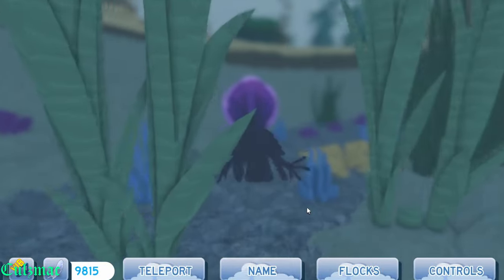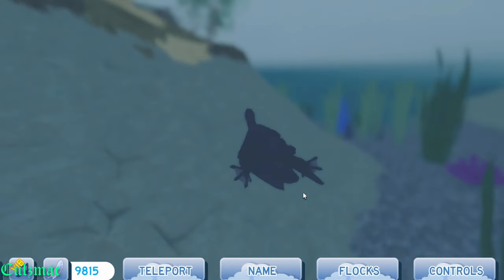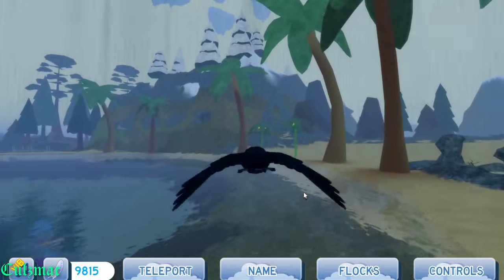The nictitating membrane in a bird's eye allows them to see when they're flying very fast and when they swim. So that should not be in effect. But that's okay.